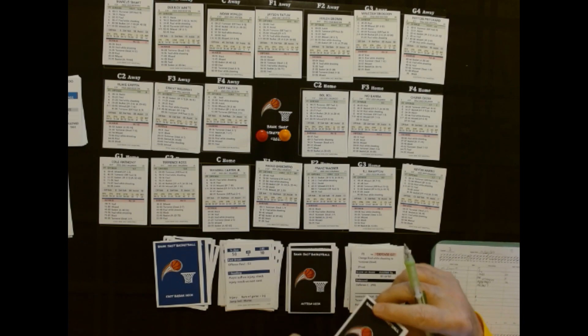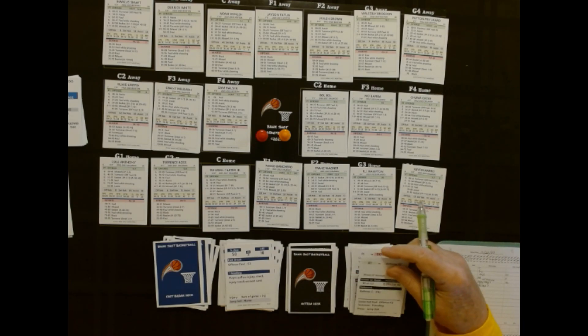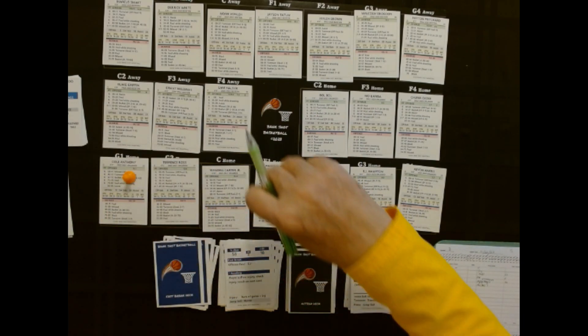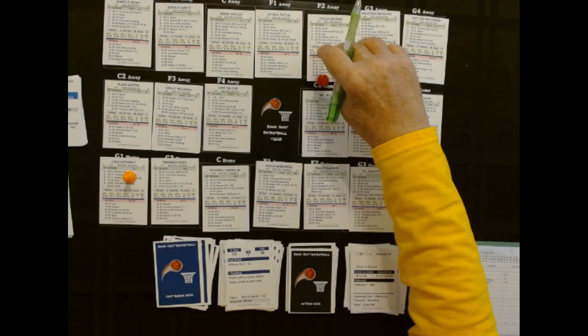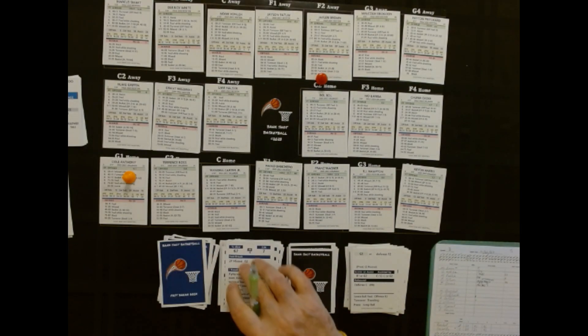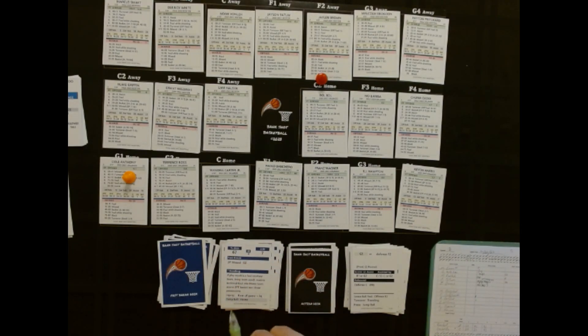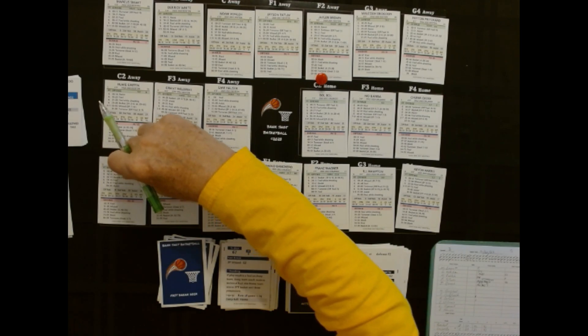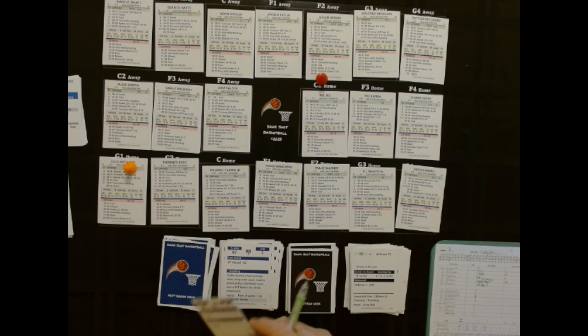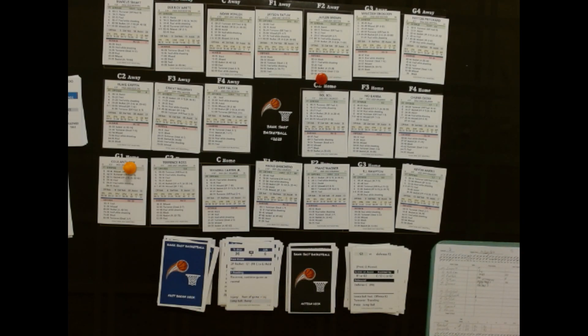This is Orlando's ball. They get back over to Anthony again, watched by Jalen Brown. 67 — and that's going to be a basket, no assist. Two through five for the three — and it's a two-pointer for Anthony.